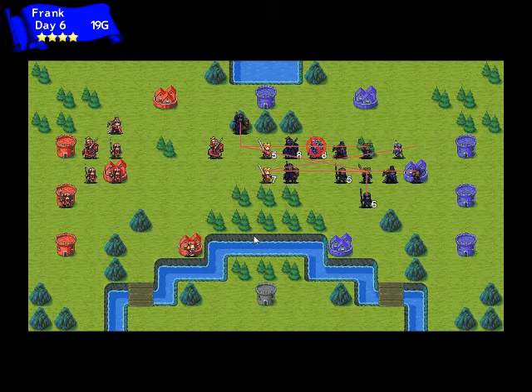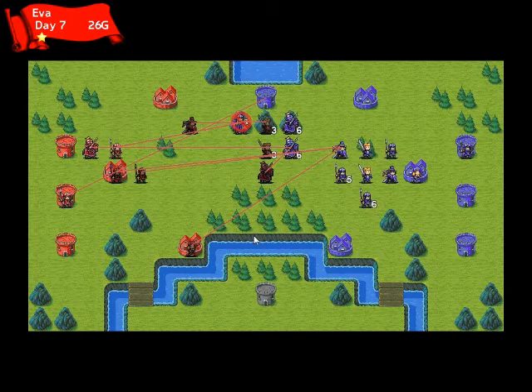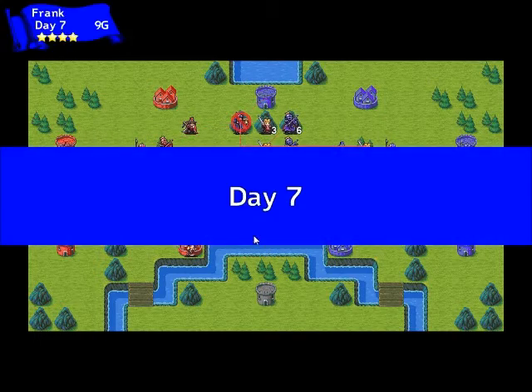I was just going to ask about Eva because Eva's really good. Well, in this case Frank, our new AI, actually ends up beating Eva quite easily on this map, even though Frank goes first.